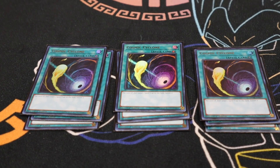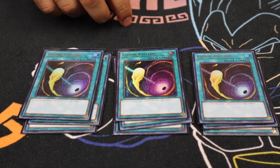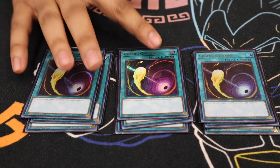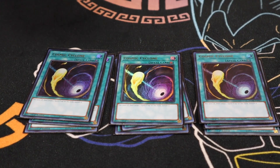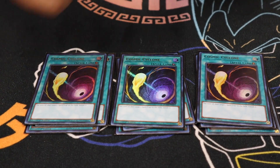Next we run Triple Cosmic Cyclone. Some people asked why I decided to main it — I think it's absolutely necessary. Decks like Orcust sit on Crescendo, Widow Anchor, all this stuff. You need to bait out those floodgates. There Can Only Be One, all those cards kill you. So you have to have a way to destroy or get rid of those cards.